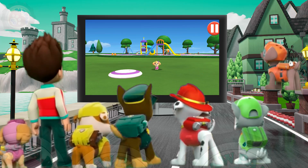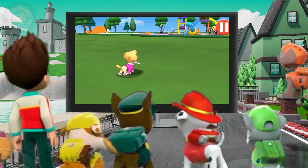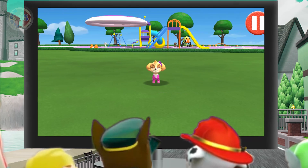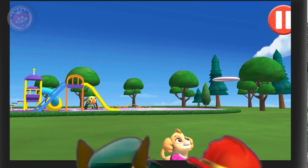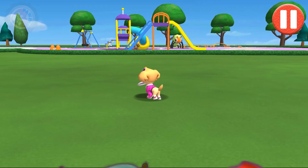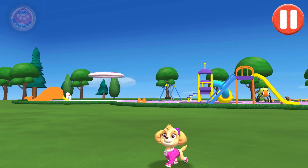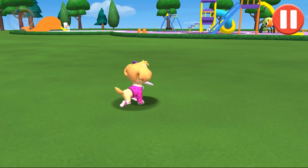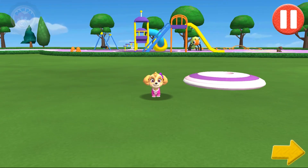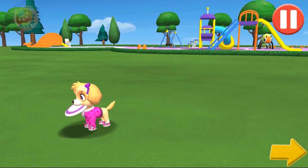Let's play a game of catch before we get ready for bed. Swipe on the flying disc to throw it to the pup. That was fun! Time to get ready for dinner and bed. Tap the arrow to go to the next activity.